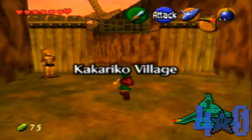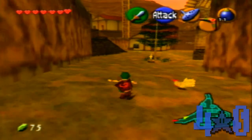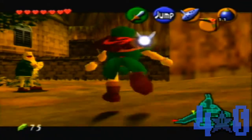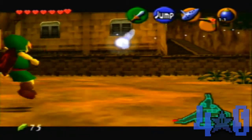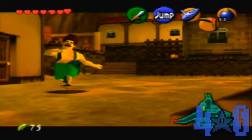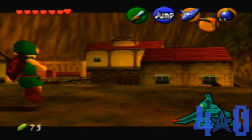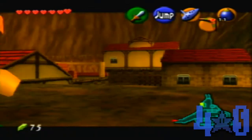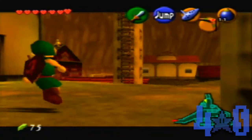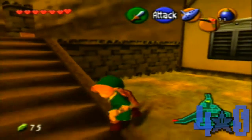Okay, we are at Kakariko Village — very fast travel. We'll be making our way up. I'm going to try to dodge this guy so I don't talk to him. That was lame. Alright, I'm going to stop doing that so I can just get up here.